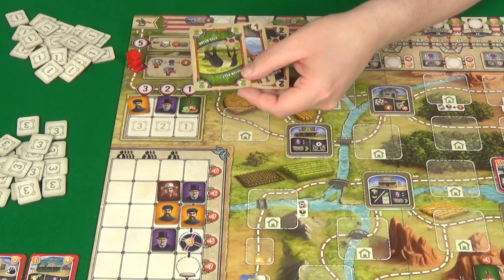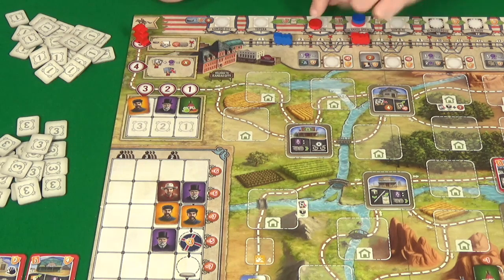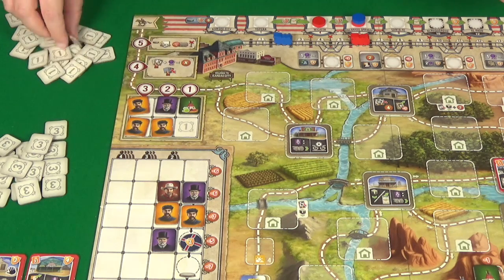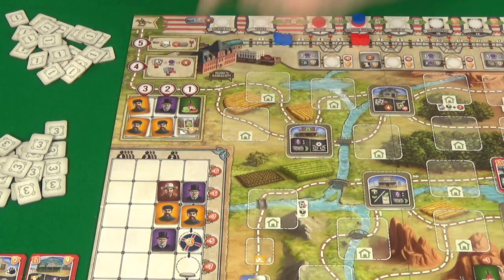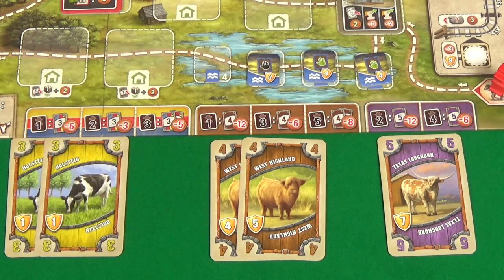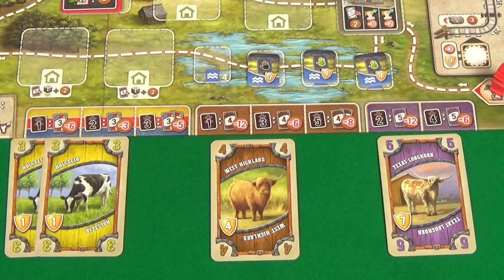Revealing her hand, Rogue has a Dutch Belt, a Dutch Belt, a Jersey, and a Black Angus — only five, which is a shame. She gets five dollars and places her token in Wichita, which will cost her a point at end of game but means she doesn't have to pay anything since she's ahead of the engine. She goes back to Kansas and we refill the foresight track — we have a lot of builders and our first rock slide.